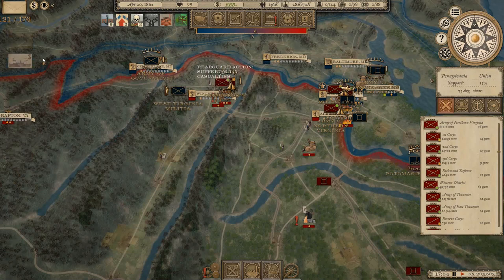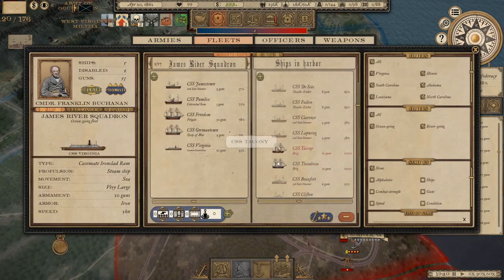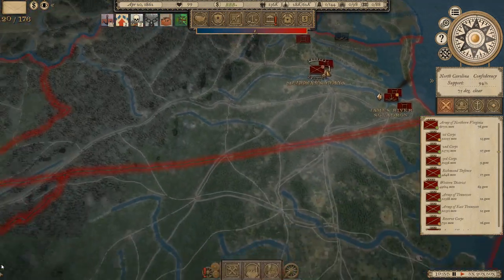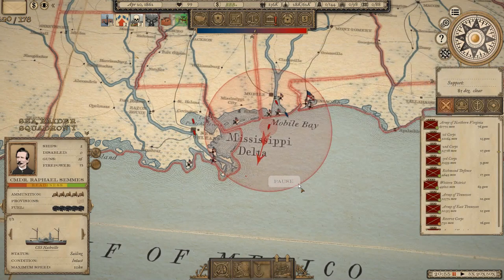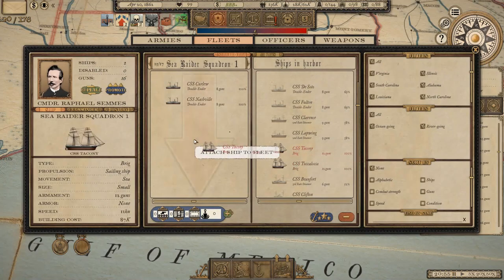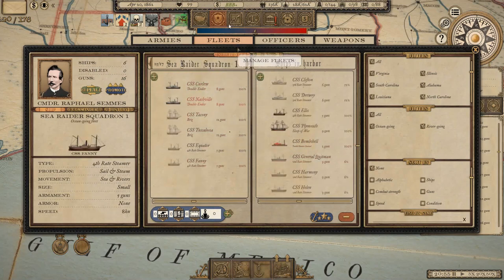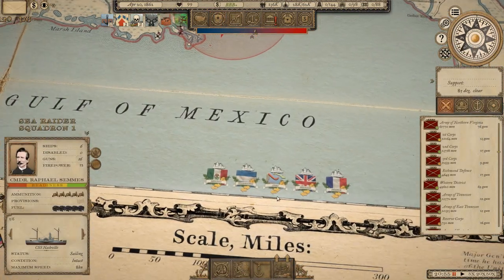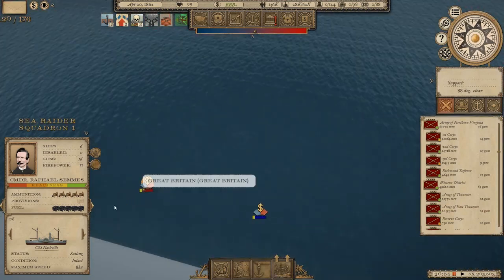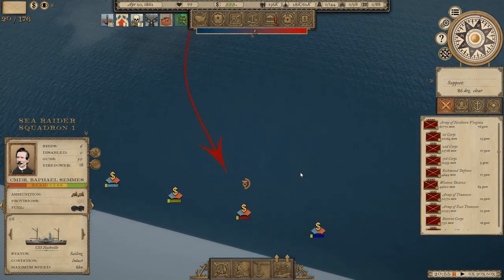Some ships have been constructed - the CSS Taconi and the Tuscaloosa, a couple of brigs. The Union's also got military activity. Our Sea Raider squadron is now ready just in time with these brigs - let's get them in there with maybe a steamer or two as well. This is a half-decent fleet. I'm going to send these down to blockade one of the trade nodes. I've never done this before but let's try blockading the British one. Obviously commerce raiding was something the Confederacy engaged in quite a lot, via privateers mostly.